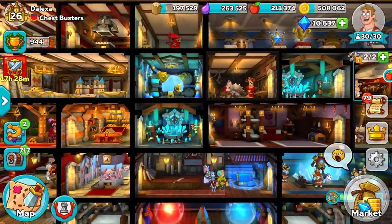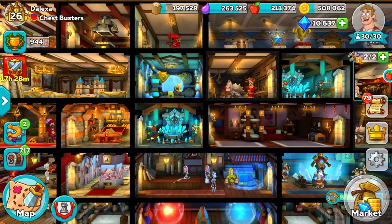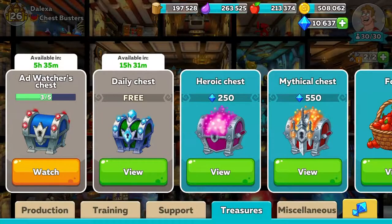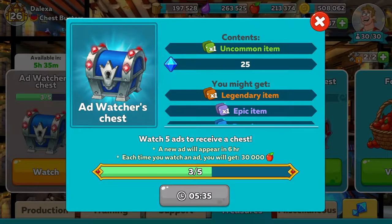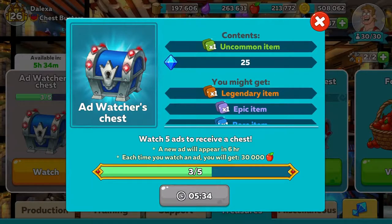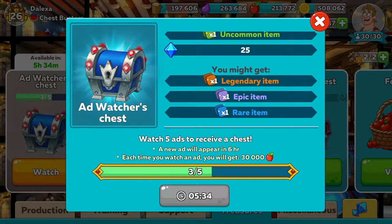So I have discussed how, where, and what to do when you deploy. Let's talk just a little bit about where to get some gear very quickly. Your ad watcher's chest is going to provide you with 30,000 food each time you watch an ad. Those are available every six hours — try to time them out with your war. And every fifth ad that you watch is going to provide you with additional content.